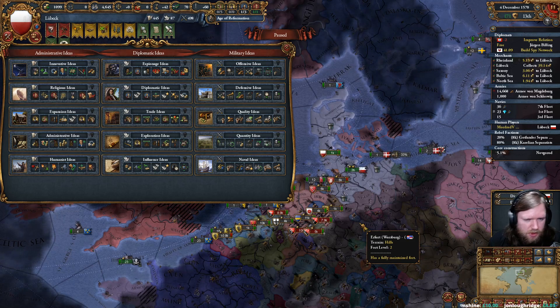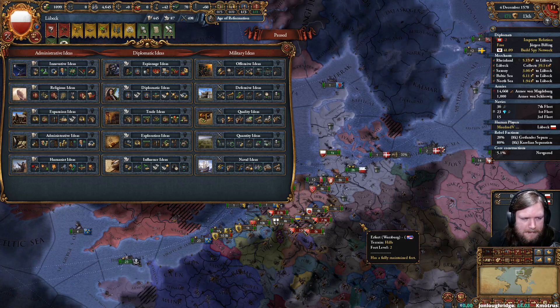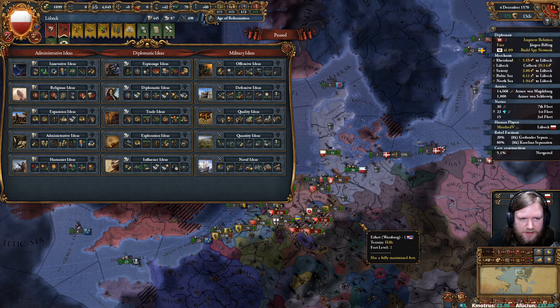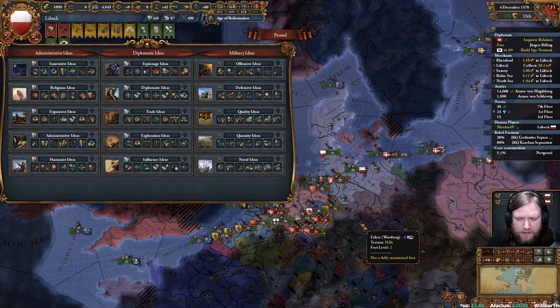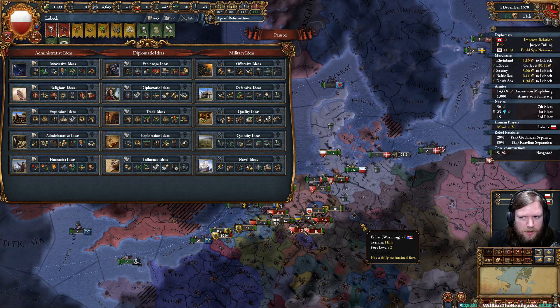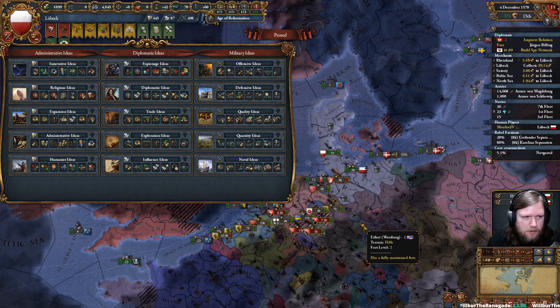Quality would give better soldiers and better ships. Exploration would allow colonies. Trade would allow more money, but I think trade is lower priority because we're already making a very good amount of money.